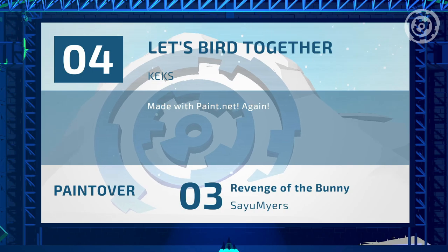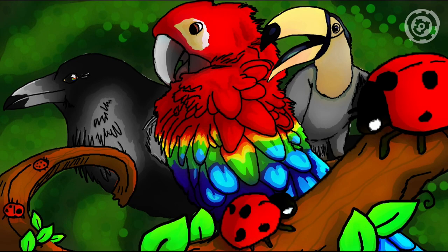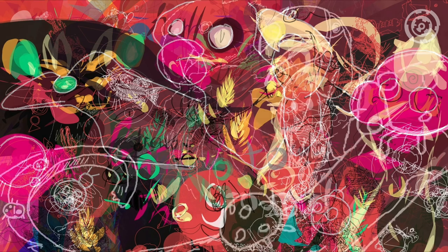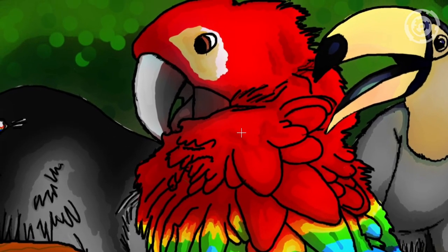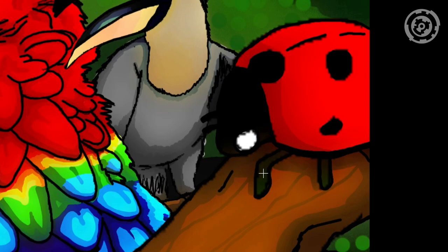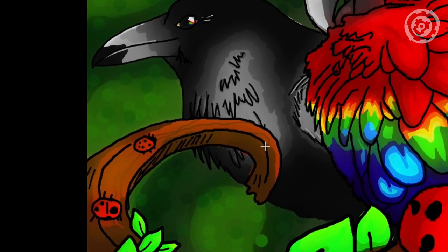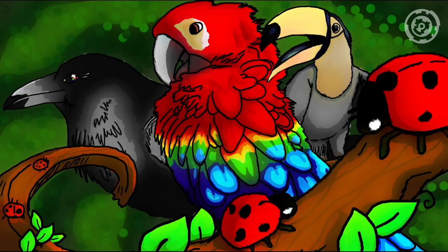Entry number four: 'Let's Bird Together' by Kicks, made with Paint.NET. I did not see the birds at all — I also didn't realize parrots have the Dutch color scheme. And I've seen several Dutch guys wearing shirts that are essentially the parrot, so yeah, it makes total sense.